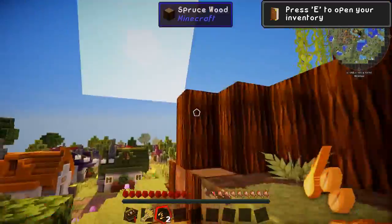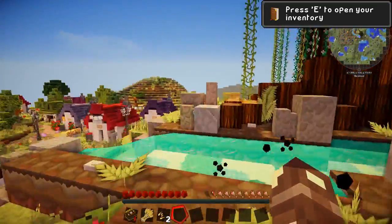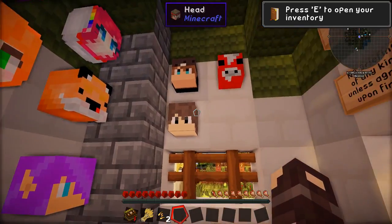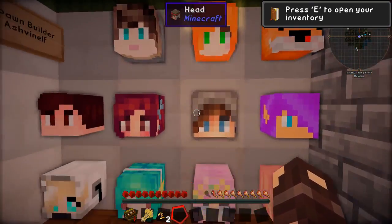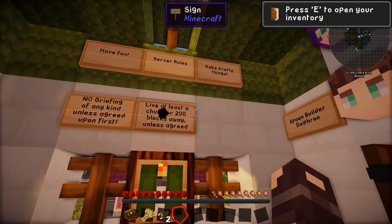So this is the spawn area. That is the tree from the logo for last season. I like it. I can hear pigs squealing — I am terrified. What is going on? So this is our area with all the heads. If we scroll around, all our heads are here. Where is mine? Mine is there. Hello, that is my head.